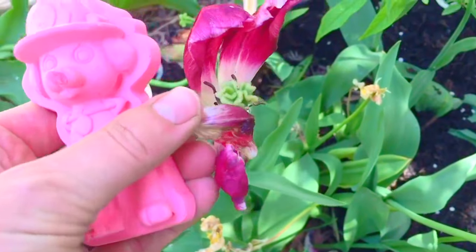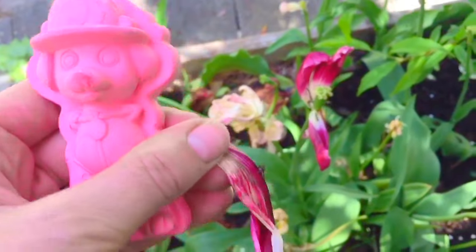A flower petal that's just fallen off the flower. This is a dark red. We'll put it in our circle.